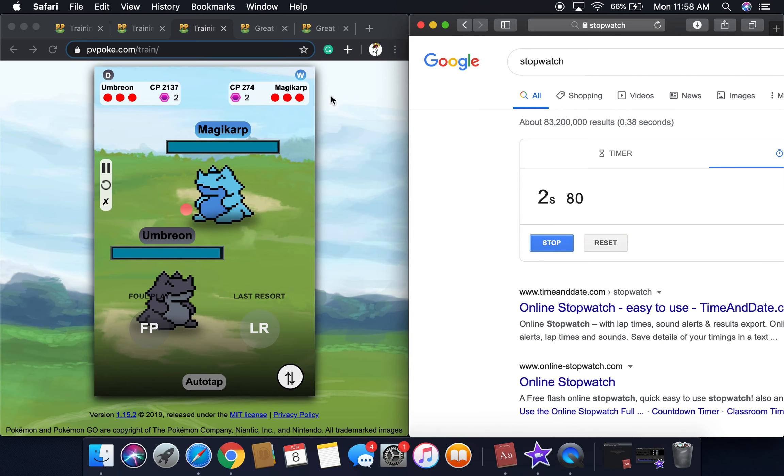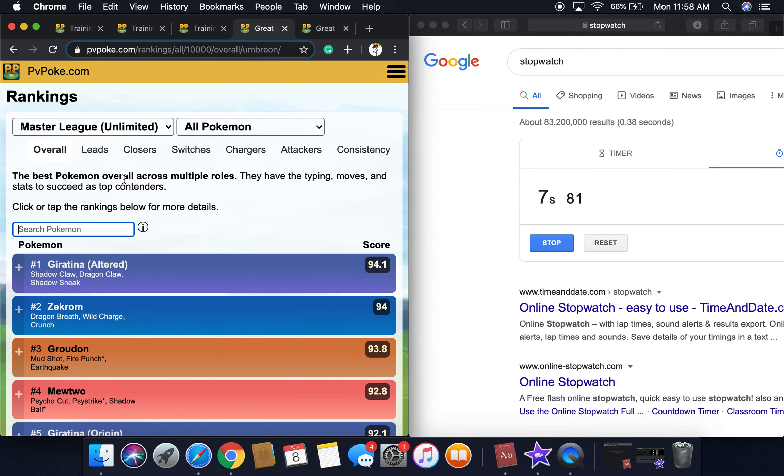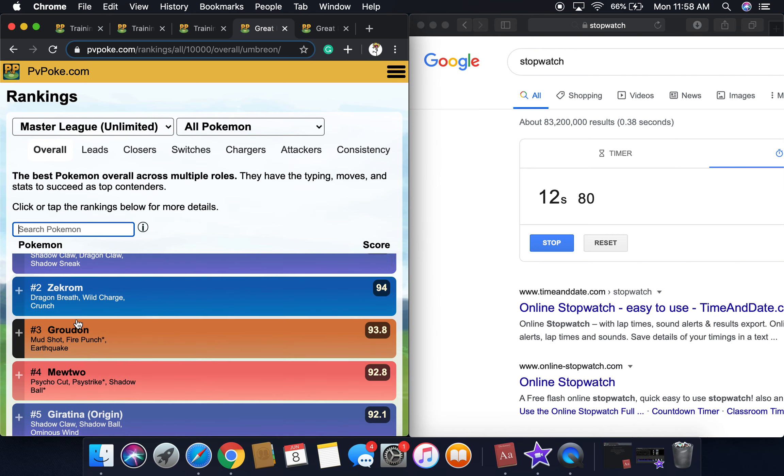This is going to be really, really boring right now. We're going to be looking at some master league stats if you want to get ready for that. Number one is Giratina Altered, number two is Zekrom.